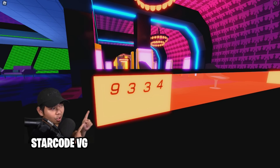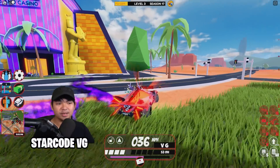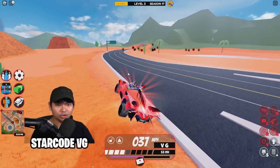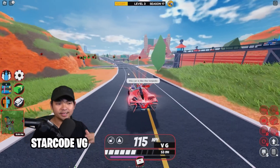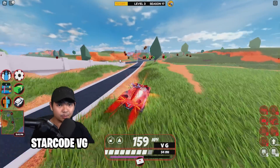By the way, the casino codes actually change. The font changes so you can see them a little bit better every time you drop into the casino. Now let me show you how to actually get inside of the maximum security prison and how to escape it.